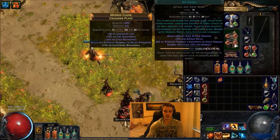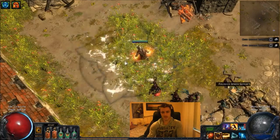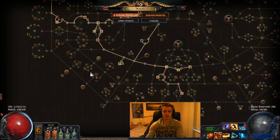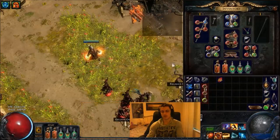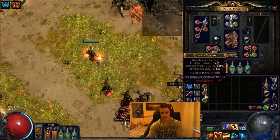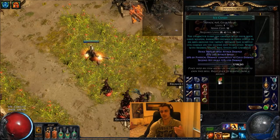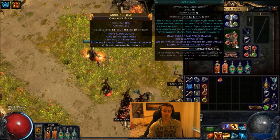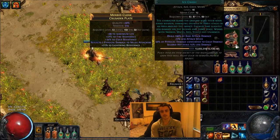I did have Fortify linked to my Ice Crash early on but decided I could get rid of it, because you just don't get hit that much if you play it the right way. One thing I do kind of want is Unwavering Stance, so I might get some Kaom's Boots or path into Unwavering Stance, because getting stunned on this build sucks - you hit pretty slow, and if something stuns you before that you're kind of screwed. One other thing to mention: every time the skill levels you get 2% extra base attack damage, so that goes from 160 up to 190 at level 16. The quality on Ice Crash gives a bit of extra cold damage - about 1-2% cold damage. It's worth getting the quality, but it's not game-changing.